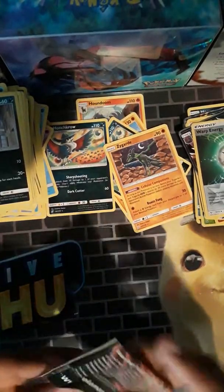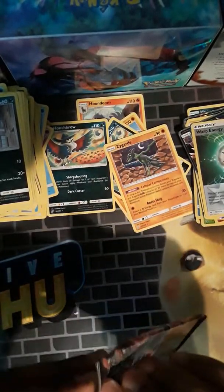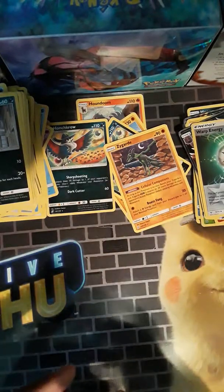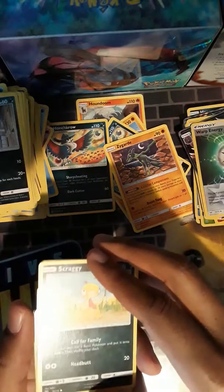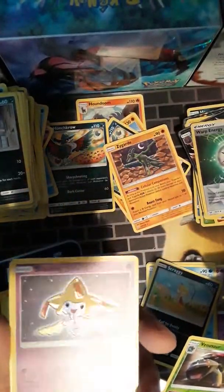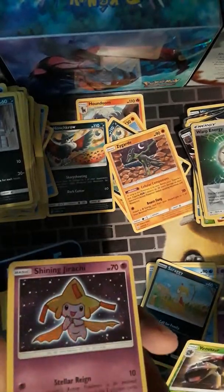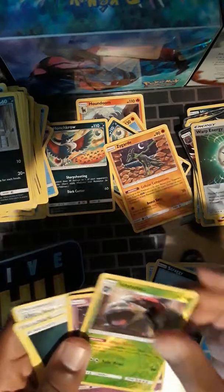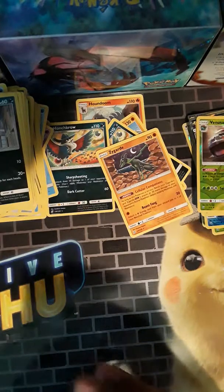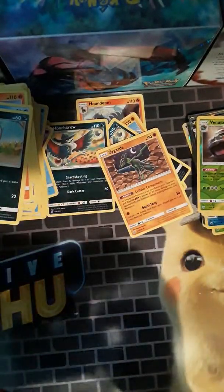Even if you didn't get a Full Art or a Hyper Rare or Secret Rare, as long as you got the two foils, it was still a pretty good day. Like Generations — every pack also had a Radiant card, and that used to be worth more than just a common. Got another Shining card — sweet, I love these cards! I was hoping to get one in this box and I did. This is actually a really good box — I had two GXs, two Full Arts, and a Shining card. I honestly don't think I've ever had as good an opening in a Shining Legends Elite Trainer Box.